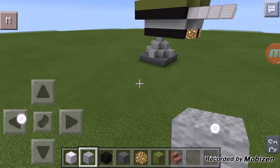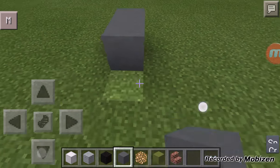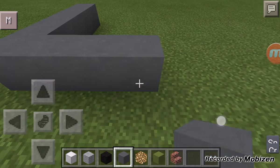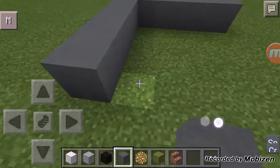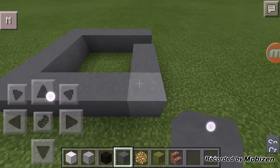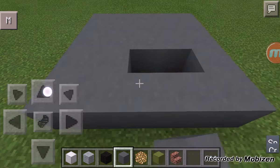First, you build five like this — one, two, three, four, five, one, two, three, four, five. And if you know how to do math, you just connect the sides. Now it should be looking like this.